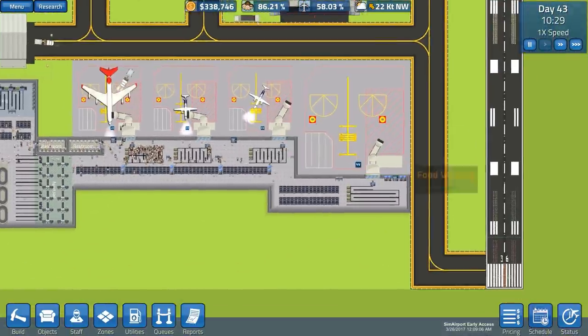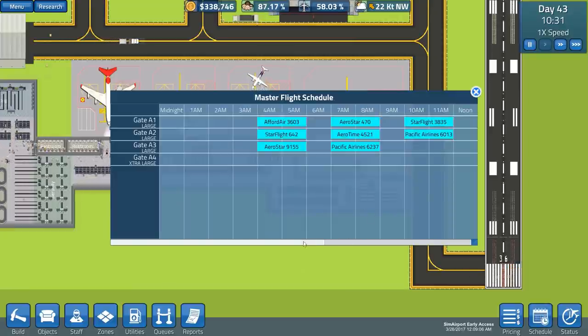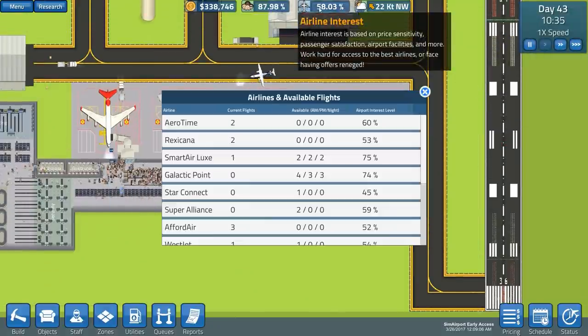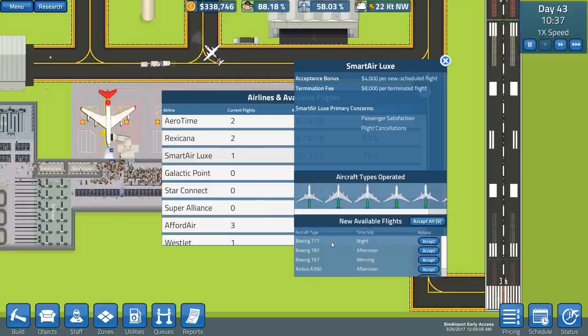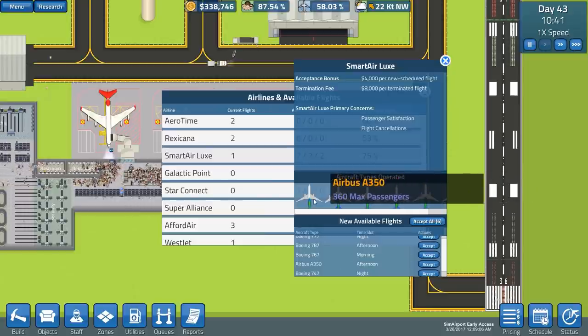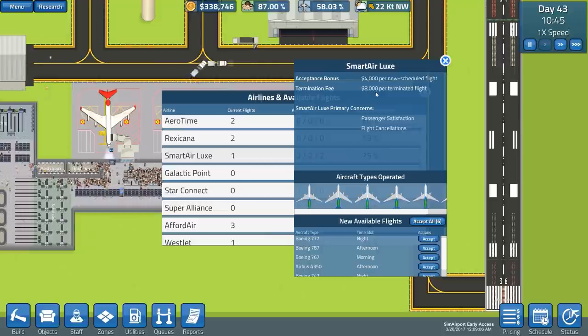We need to go over to our schedule and just check that we have a decent schedule. We do need ones for the gates. Smart Air has several flights - all 777s, Airbuses and things like that. The Airbus A350 in the afternoon is 360 passengers, and there's a night flight of a 777 which is 400 passengers.